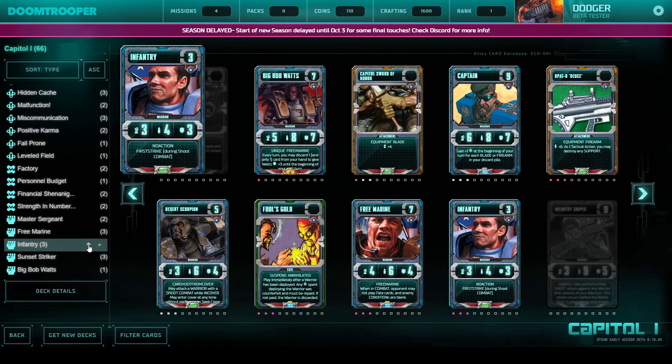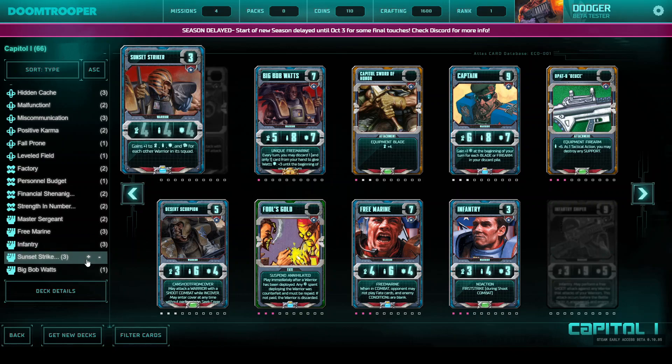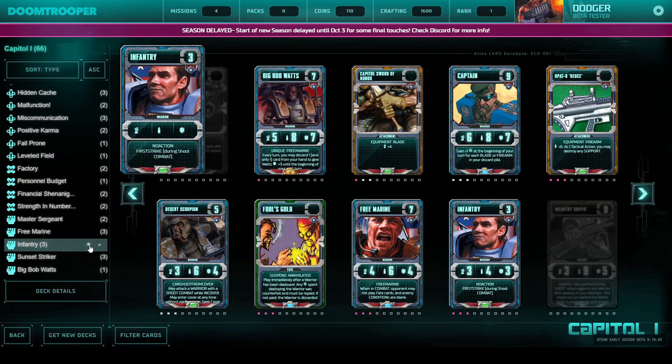So in the beginning you have 5 Destiny Points. You can play an Infantry for no action, then meditate once — you have 3 DP again — and play a Sunset Striker. You are left with one action. That's nice.